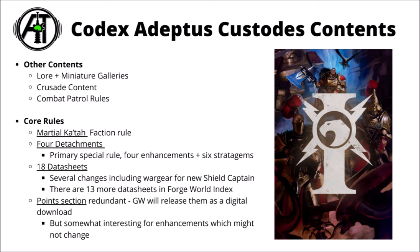In the Codex there are 18 datasheets, the same as before, though there have been several changes including wargear for the new Shield Captain, a change to Castellan Axes, and unfortunately a few nerfs to certain datasheet abilities. More so than any other army in Warhammer 40k, they're kind of dependent on their Forge World choices for a more complete army. There are 13 more datasheets in the Forge World Index as a digital download, which haven't changed since the Index and won't be covered in this video. The points section in the Codex will be redundant — Games Workshop will release new digital points sometime before the Codex goes fully live.